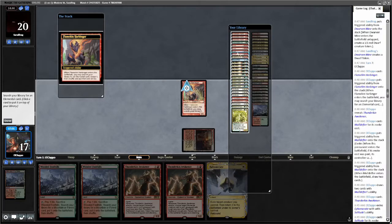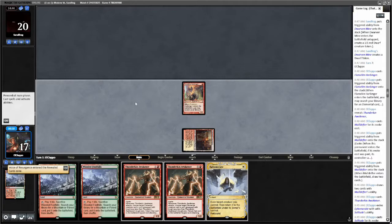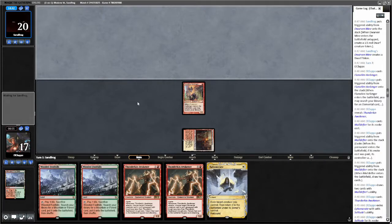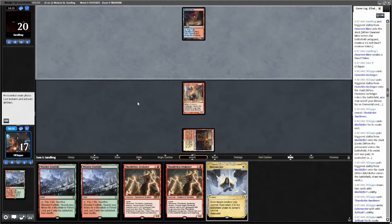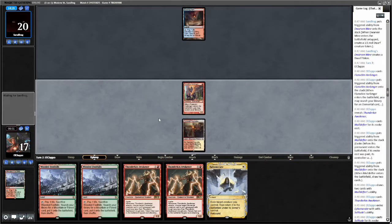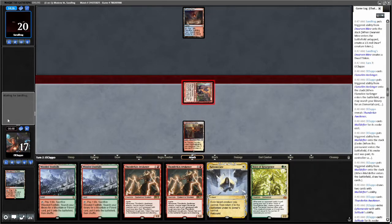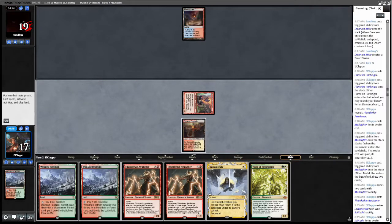I don't have an untapped black source, just grab Voice here. If I had a better curve I would have grabbed the Skelemental there, but we do not unfortunately. I was supposed to grab Risen Reef there. Is there a Breeding Pool in our deck? That'd be kind of sweet. Down to 16. No Breeding Pool, but there is a Steam Vent so we'll grab that. And I can't cast it because I don't have green — rude.